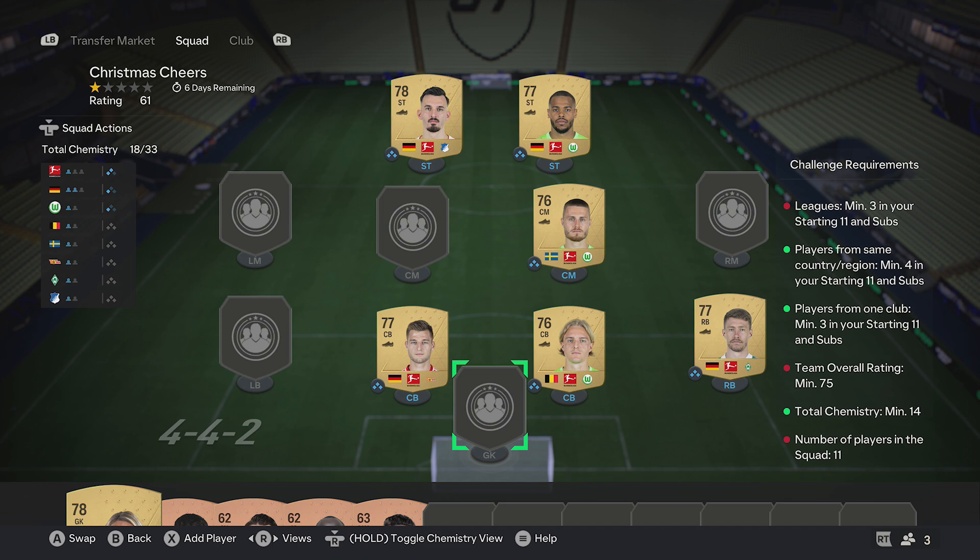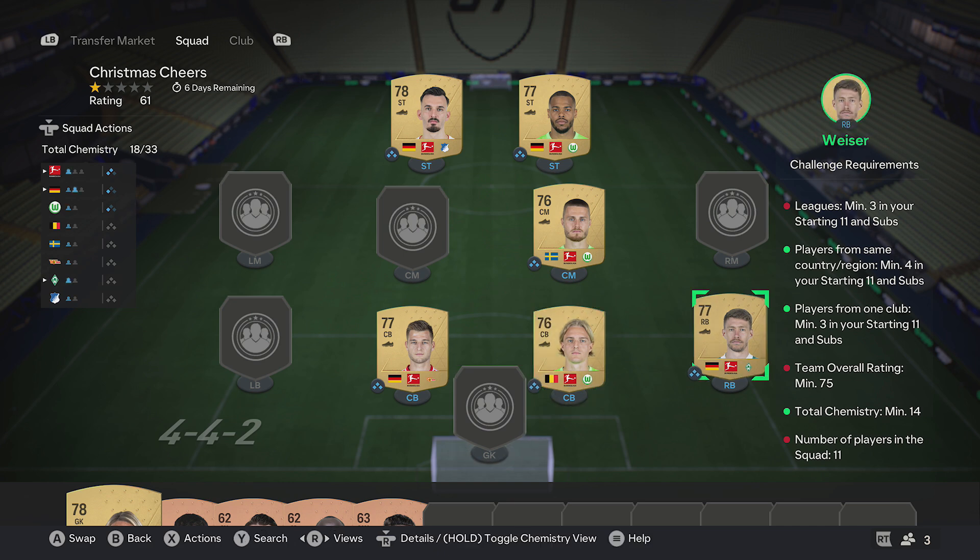So to get the chemistry, with the three players in one club and the four players in one country, all you want to do is just pick up six gold cards from the same league, four from one country and three from one club.